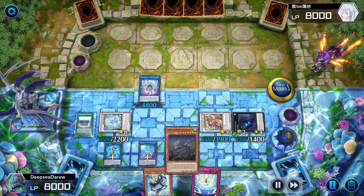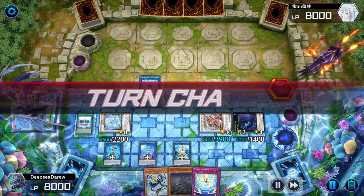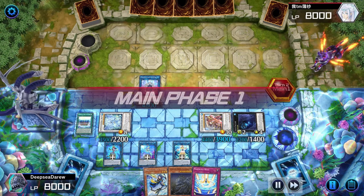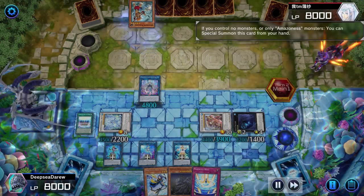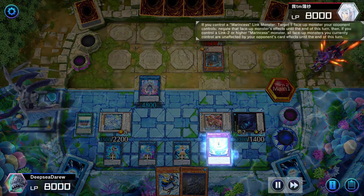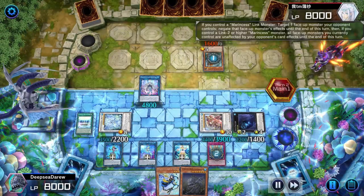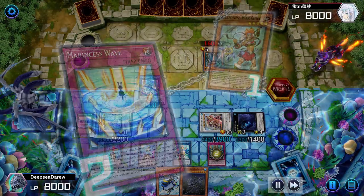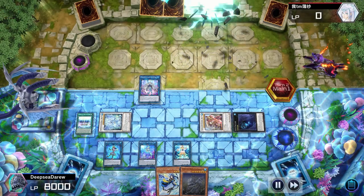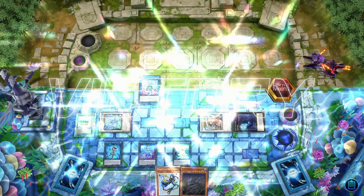Our final board has two spell-trap negates with Argonaut and Dragite, and a hand trap — Marintus Wave — to negate monster effects while making our board unaffected by card effects, with Swordsoul Chengying to banish a card if a card is banished, and Abyss Dweller to cancel the graveyard. Our opponent normal summons an Amazoness with an effect when normal summoned; we negate it with Marintus Wave, making all our cards unaffected by card effects, and with that the opponent scoops.